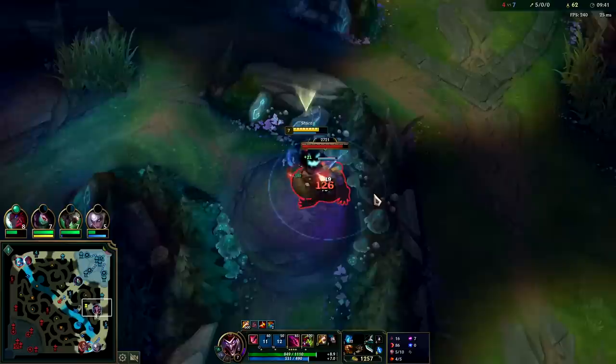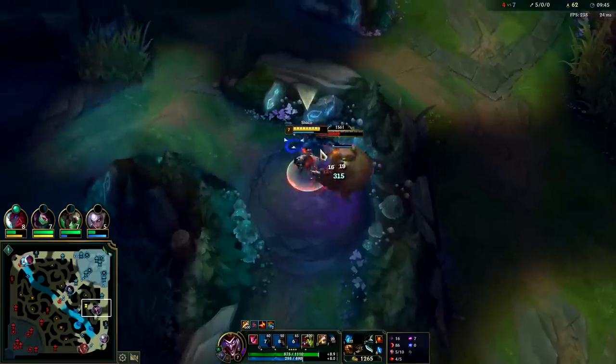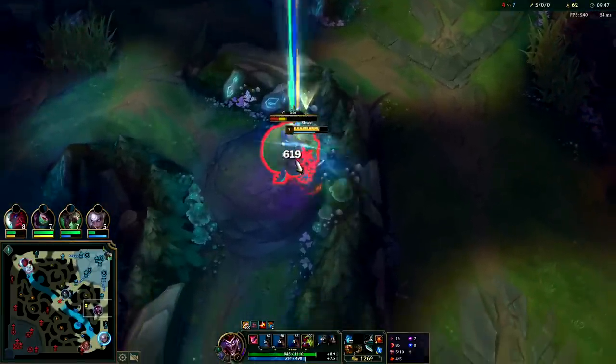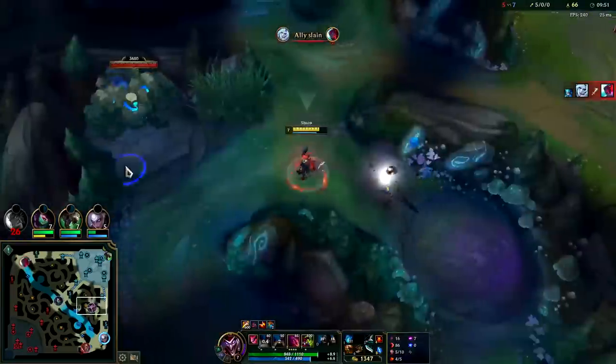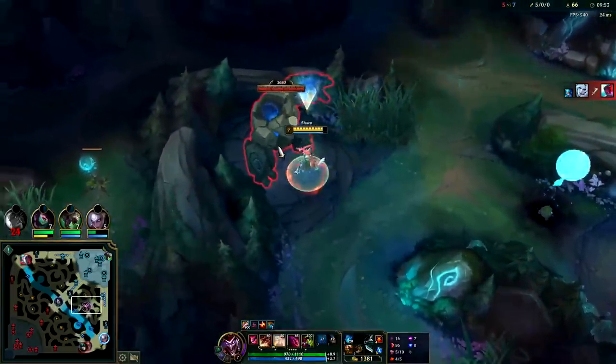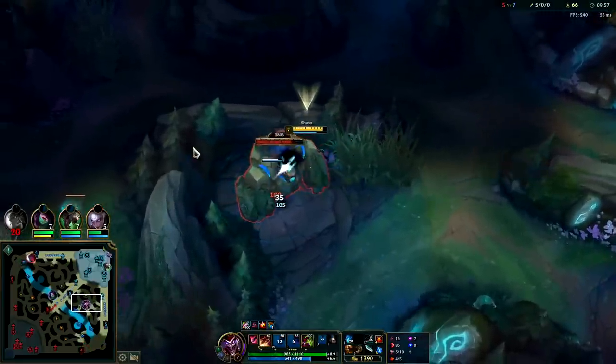You don't always use your Q to farm — it does give you a little bit of extra damage when you go in for that backstab. There he goes top side, we can invade his bot side. Auto attack this way so we still get the backstab.